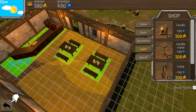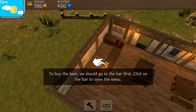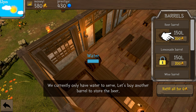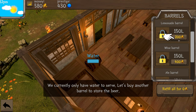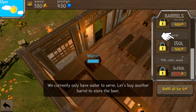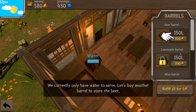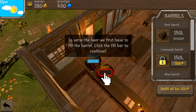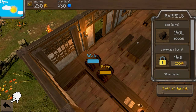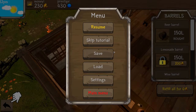Now we need to make sure we have drinks on deck. To buy beer we go to the bar first and click on it to open the menu. We have a beer barrel, and as we progress we can unlock wine barrels, ale, milk, cider, mead, and lemonade as well. Right now we have beer, so let's fill it up.